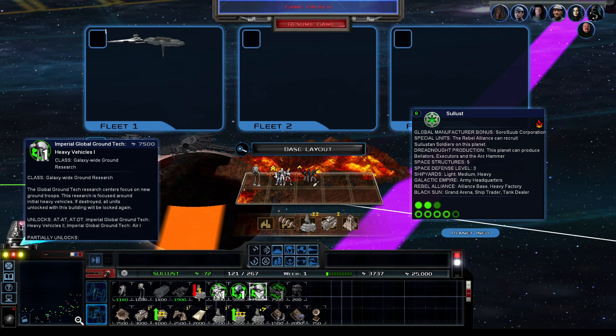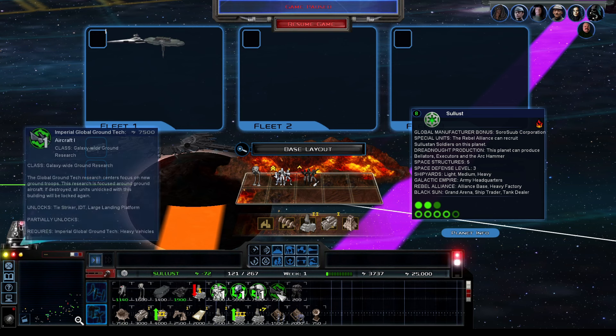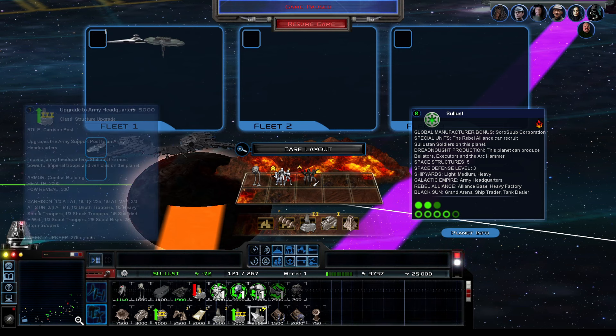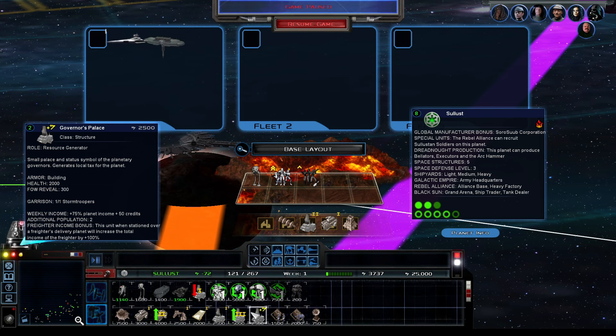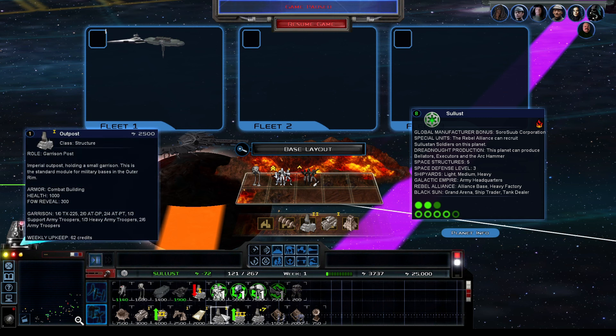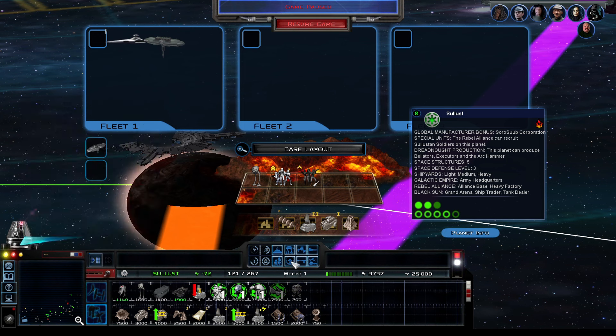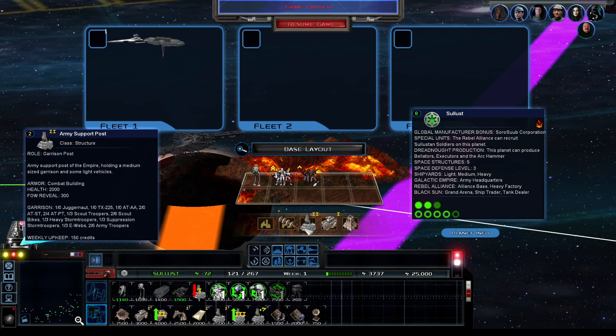What do we got here? We got heavy vehicle research. There's a system of buildings you can upgrade. The Governor's Palace gives you money. The outpost is more like a combat/HQ building. Both of these seem like HQ buildings. And we have the upgrade ability right here: Upgrade to Army Headquarters, which just takes upkeep — 150 credits weekly — and does Fog of War reveal.